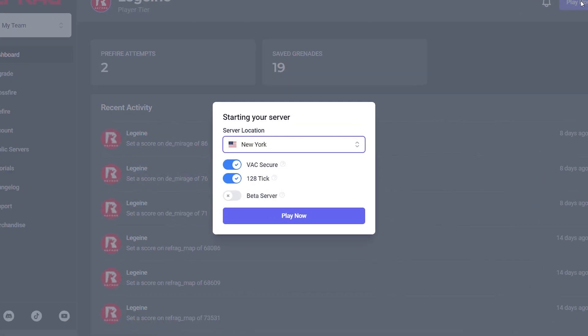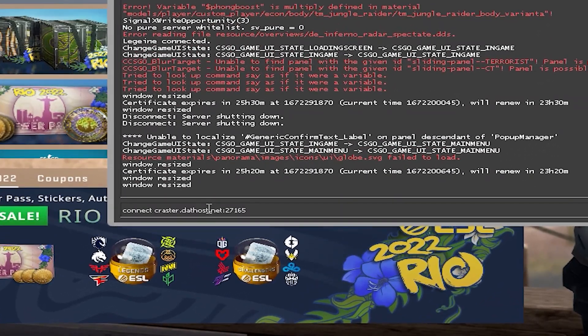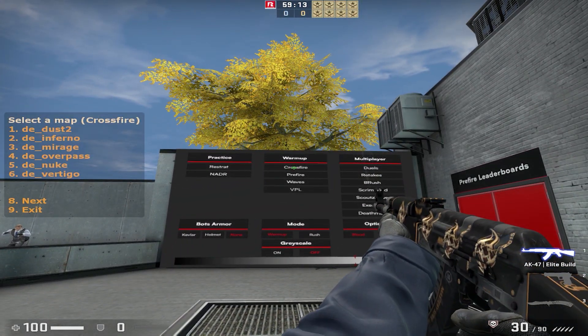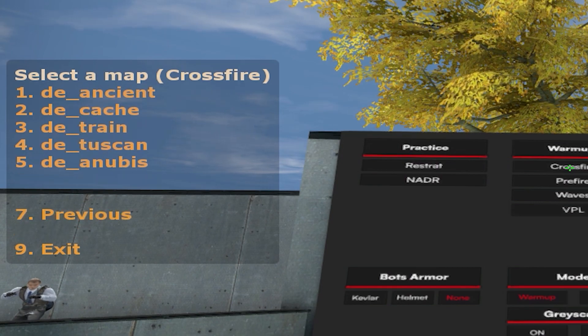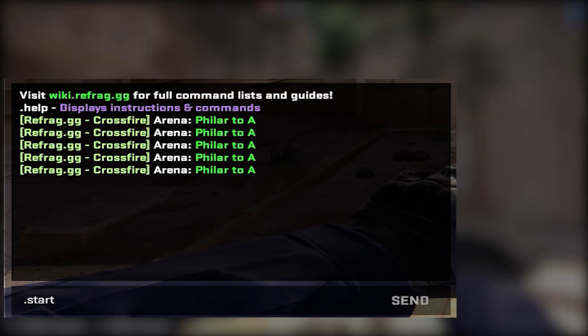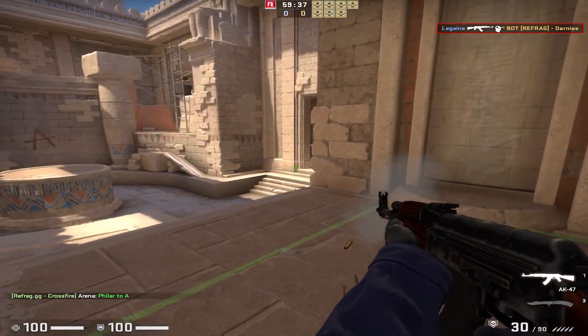All you need to do to use Crossfire is to log into Refrag, create a server, and copy the server link into your console. Once you're in the server, choose Crossfire on the menu to your left and pick a map you'd like to play on. All active duty maps are supported. If all you want is a quick and simple way to warm up, .start and .stop are basically all the commands you need to know.